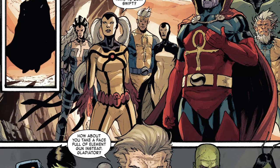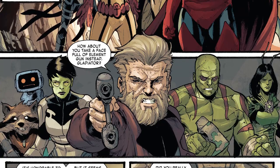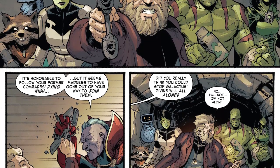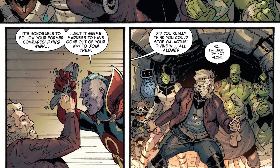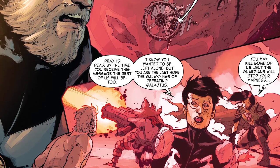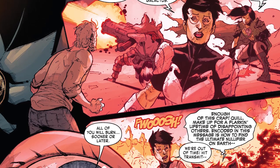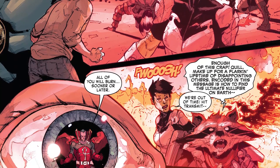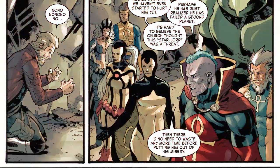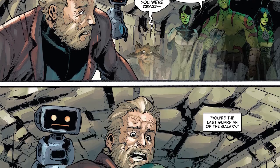Peter readies for a fight, but Gladiator smashes his gun, saying it was honourable for Peter to follow his team's dying wish, but in his madness, he has gone to join them. Gladiator wonders how Peter could stop Galactus all alone, but Peter doesn't understand since he isn't alone — he has his team. Suddenly he remembers long ago when the Guardians contacted him on his space station. The message showed Gamora telling Peter that Drax was killed, and her and the allies will be dead soon thanks to Galactus, and Peter is the only one who can beat him. Rocket tells him to find the ultimate nullifier on Earth, as Galactus kills the Guardians and the message ends. Peter realises that the team he's been travelling with are a fragment of his imagination, making him the last Guardian of the Galaxy, who has failed yet another planet.